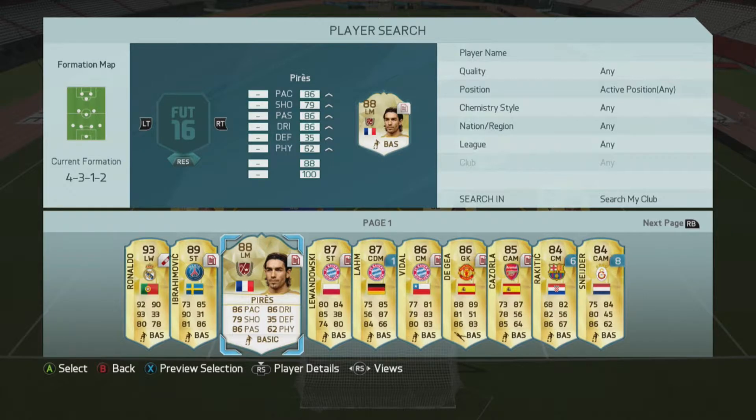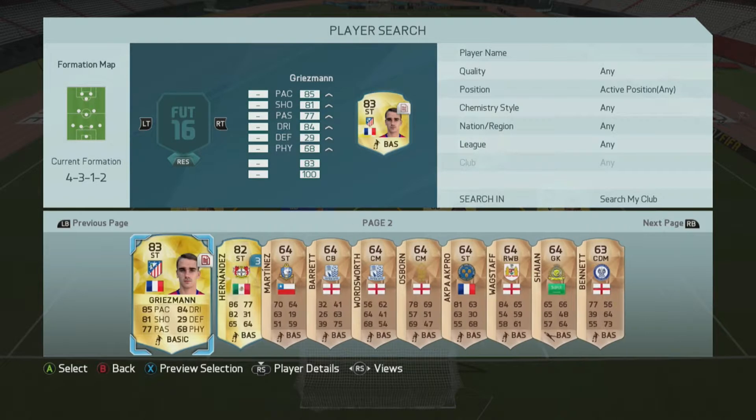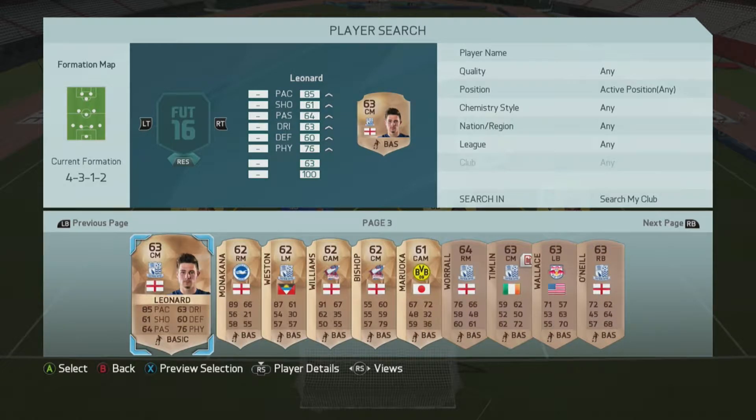I had around about 600 to 700k but I just wasted it on packs and FUT Draft, because FUT Draft became addictive trying to get the highest FUT Draft rating. As you can see, my subs include loan Ronaldo, loan Ibra, loan Perez legend, and loan Lewandowski — we've got a lot of loan players.